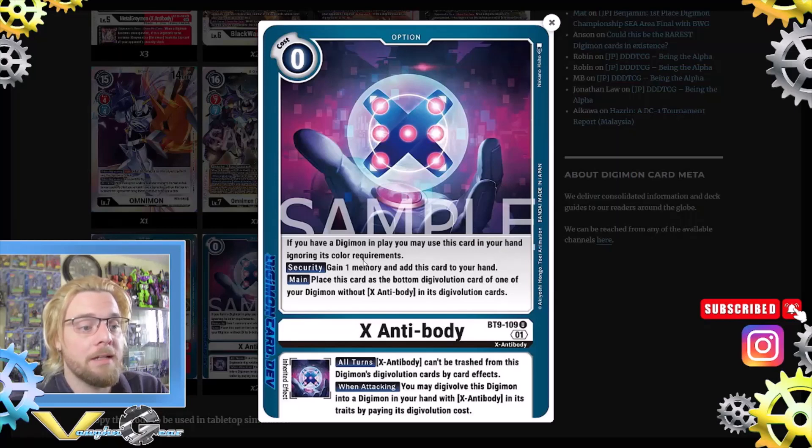The main effect of X Antibody: go to the bottom of the digivolution of one of your Digimon as X Antibody in its digivolution cards. A lot of people forget you actually have to play this card — it doesn't automatically go underneath the digivolution. The inherent: X Antibody cards can't be trashed from this Digimon's digivolution by card effects. When attacking, you may digivolve this Digimon into a Digimon in your hand with X Antibody in its trait by paying its digivolution costs.